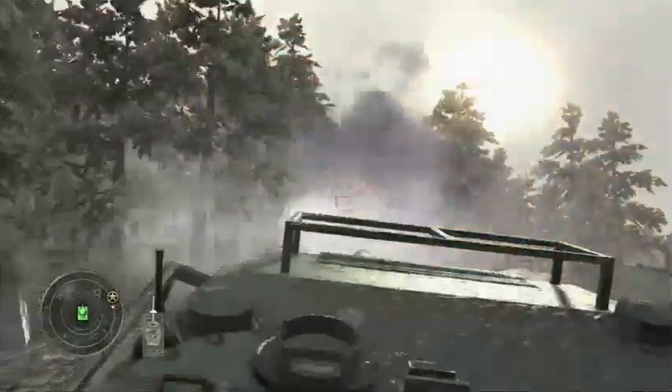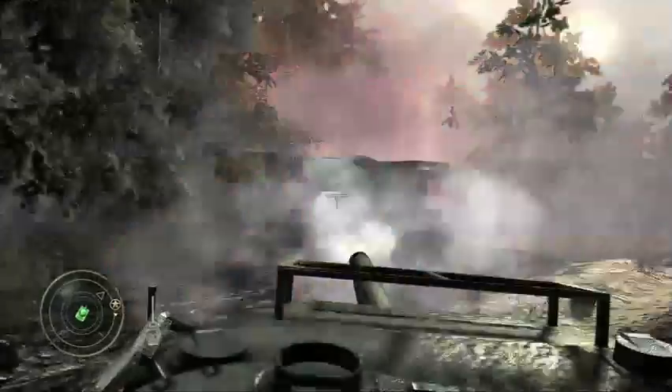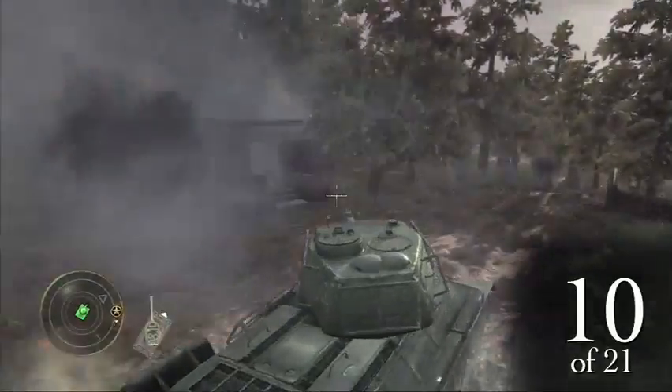Just after blowing that up, you go up the hill on the left side. There's another bunker hidden up here — this is the third bunker. We're going to blow this one up, and that makes three bunkers. We're 10 of 21. We're about halfway done already.